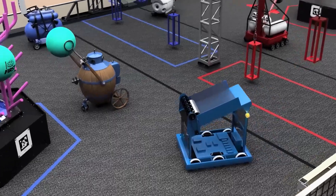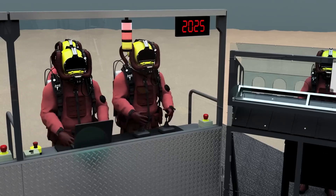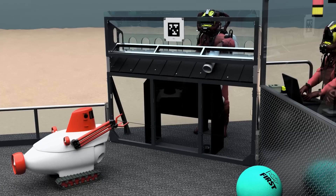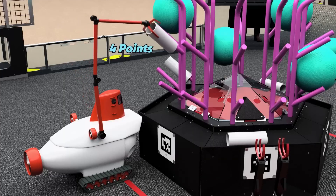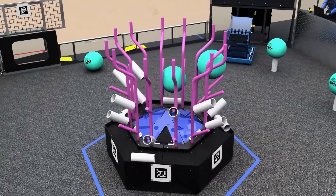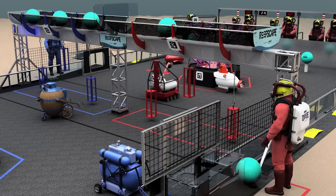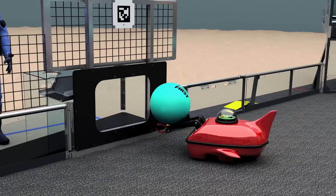During the following 2 minutes and 15 seconds, drivers take manual control of the robot. Robots can shoot algae into their net on the barge and collect coral from human players at the coral station to place on the reef. Coral placed on the bottom level is worth 2 points, with one extra point for each higher level. Robots can also deliver algae to the processor, and once processed, algae can be taken by a human player and scored into the net for 4 points.